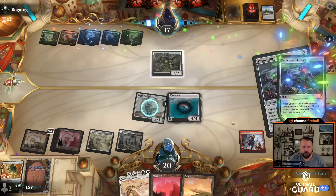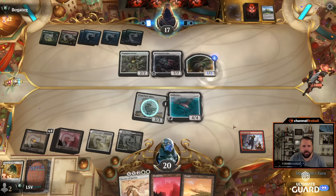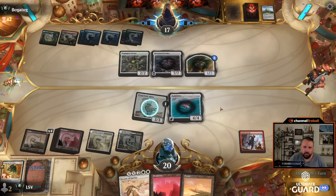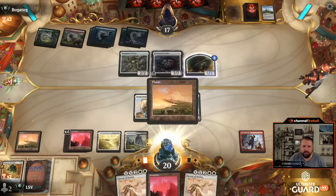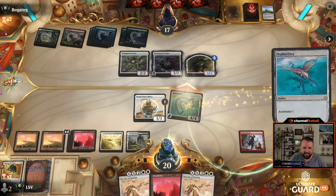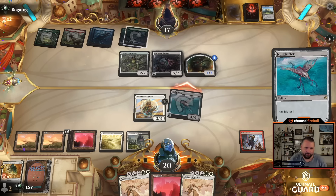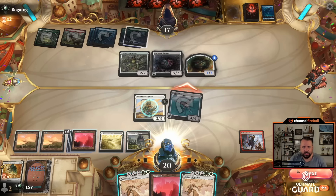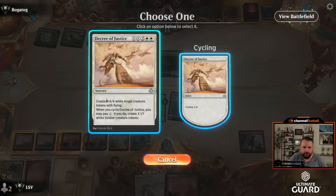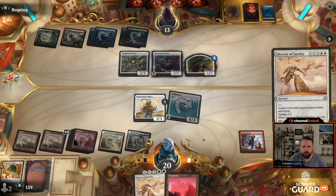If I draw a good play next turn, maybe I'll make a third Angel or wait. Now they played a seven-drop that doesn't block Null Drifter. I drew another Decree — let's send with Null Drifter and see if this red-white control deck can take it down. They're stacking the land. Cast this X equals two, make two Angels. Pass the turn — pretty good chance they're just going to die to all these Angels.